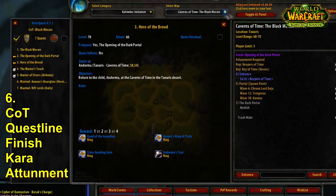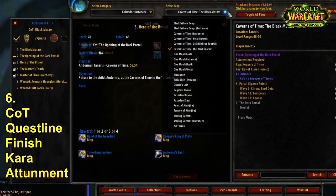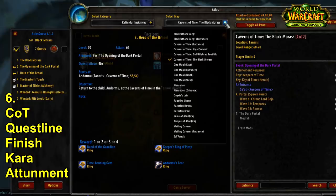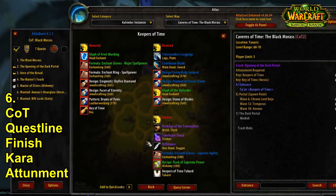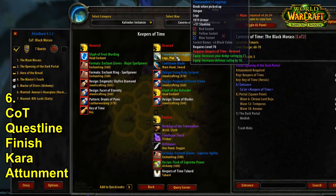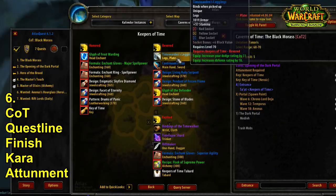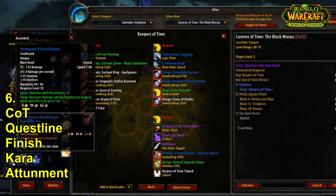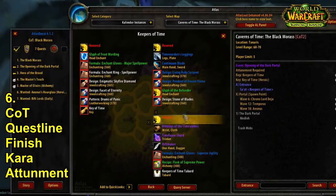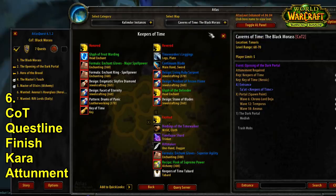Progressing your reputation with the Keepers of Time is fast — you'll likely reach Revered by the end of the quest line, though you may need an extra Black Morass run. The Keepers of Time faction rewards include best in slot pre-raid gear: a great sword that warrior, mage, and warlock classes can use. You can get really strong loot, and after a few runs to hit Revered, you're basically Karazhan ready.